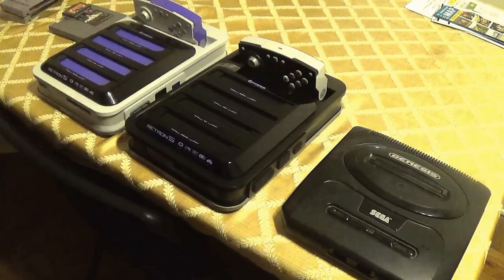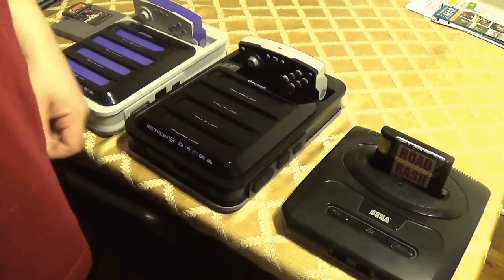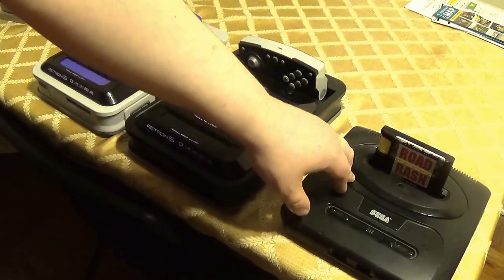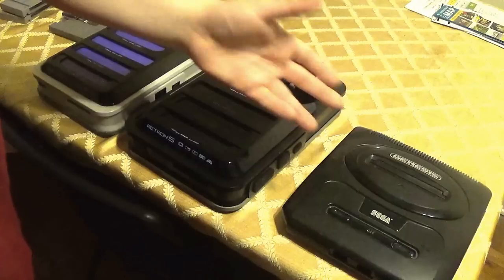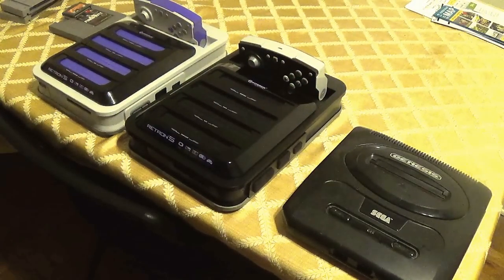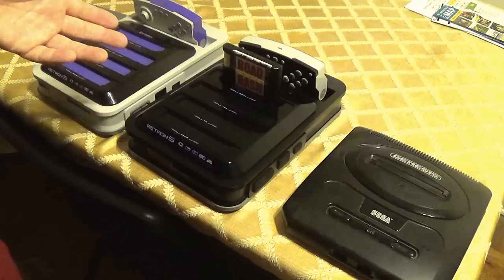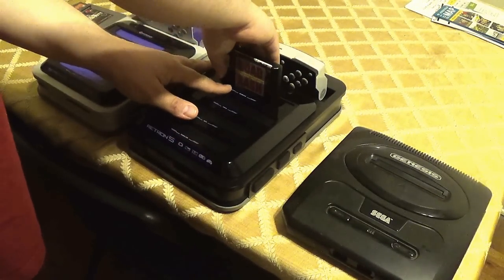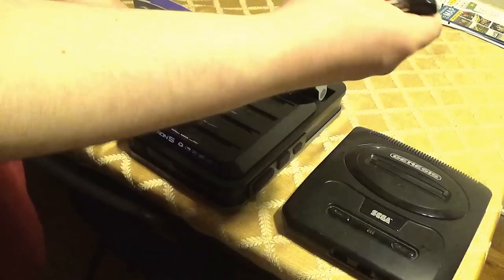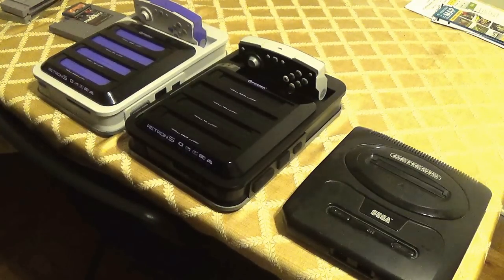The pins look the same when I look at them, but they obviously function differently. For comparison, I'll put it in a Model 2 Sega Genesis. It's actually harder to put it in the Model 2 Sega Genesis than it is to put it in the Retron 5. Taking it out, it's about the same — actually really easy. So that's the Sega Genesis comparison.